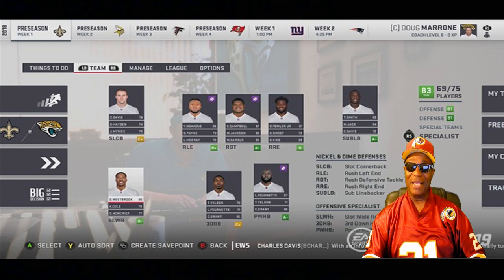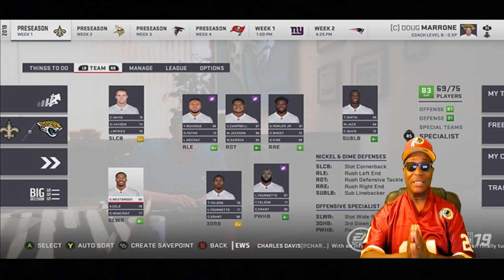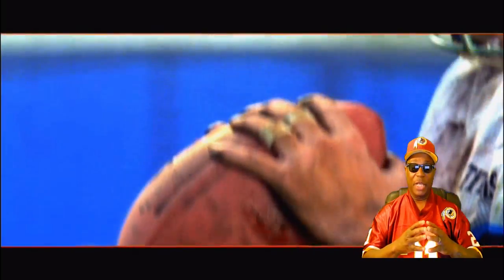They even brought kick returners and punt returners in as specialist positions. The CPU will use starters to return punts if their kick return rating is high enough — like Jamison Crowder, who has the agility and speed. That means guys like Antonio Brown will handle punt returns but won't see the field during kickoffs based on their specific return ratings. The depth chart is the foundation — they have to be on it before they can get on the field.